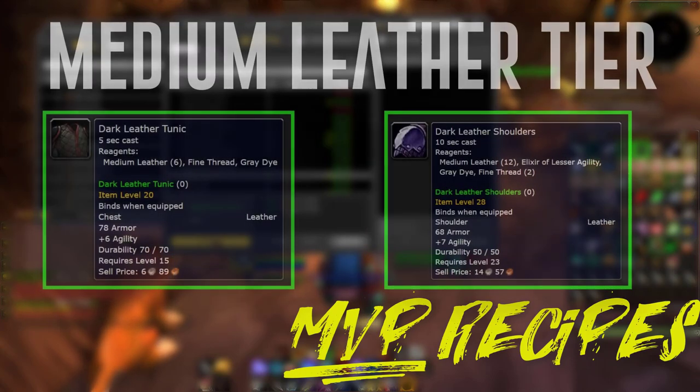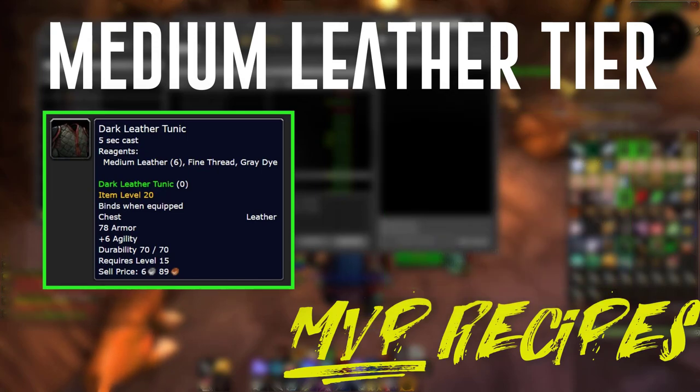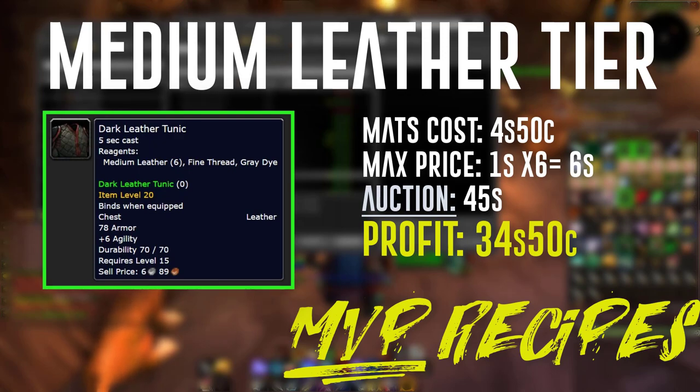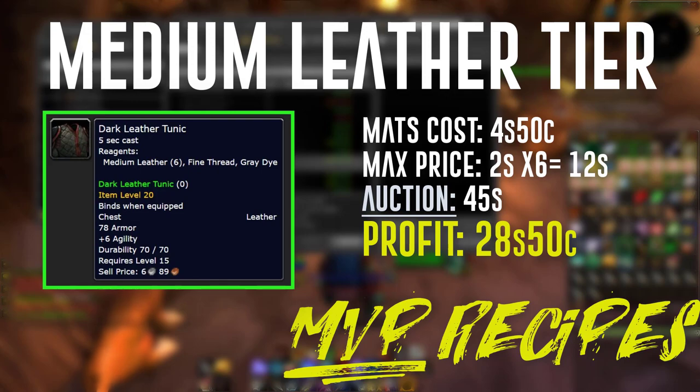For the medium tier I use either the dark leather tunic or the dark leather shoulders. For the dark leather tunic, the mats cost 4 silver 50 copper at my max price of 1 silver per piece using 6 medium leather, which sends me back 6 silver. I auction these at about 45 silver — usually two per day — and they sell. The profit is about 34 silver 50 copper. If your max price is 2 silver per medium leather, profit drops to 28 silver 50 copper. At 3 silver per leather you're looking at 22 silver 50 copper profit selling on the AH at 45 silver.